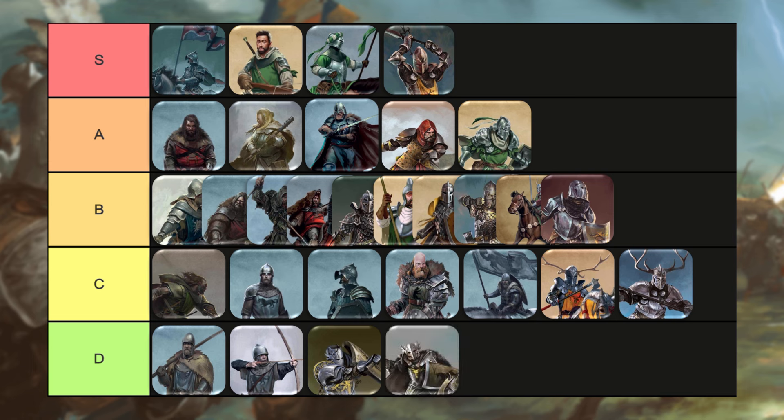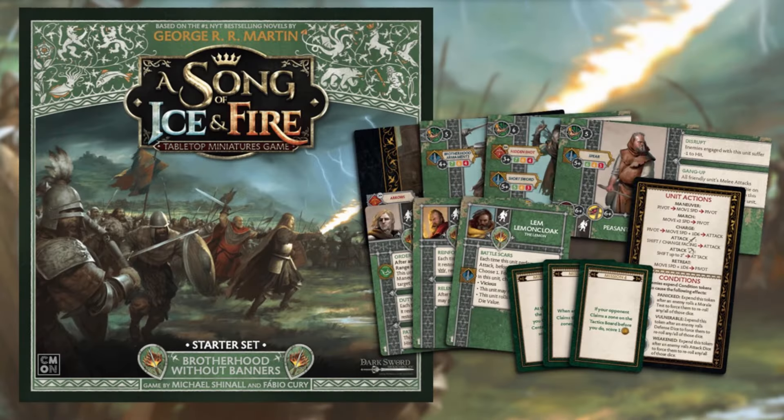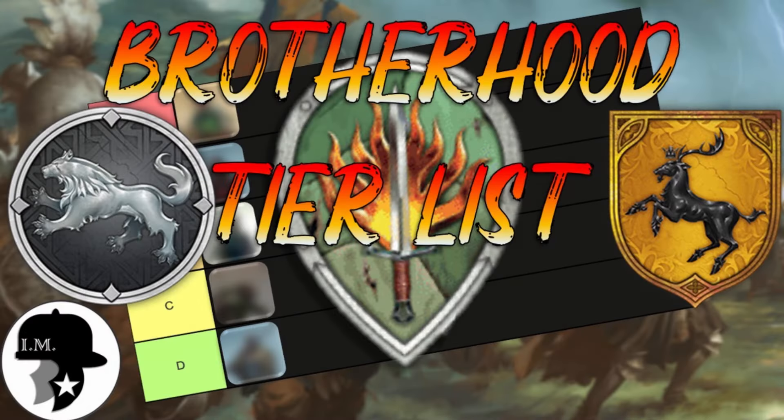Well, that does it for the tier list discussion. I hope viewers found value in this discussion and that it helps hone the decision-making process of Brotherhood players somewhat. The choices of out-of-faction units can seem pretty daunting between the Stark, Baratheon, and Neutral options, so with any luck, this video helped folks whittle down the options a bit. If you enjoyed this video, please consider dropping a like. If you agreed or disagreed with my rankings, I'd be very interested to hear your opinions in the comments section — were there any rankings you felt I totally misjudged? Let me know below for the benefit of the rest of the audience. Until next time, this is Randall signing off.